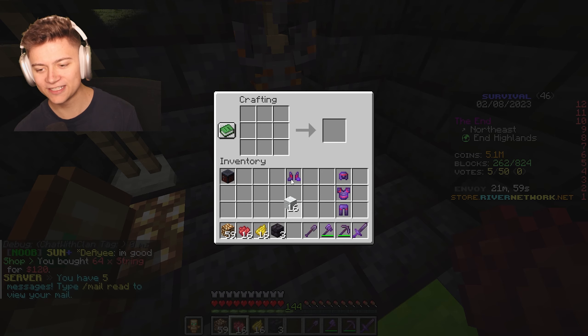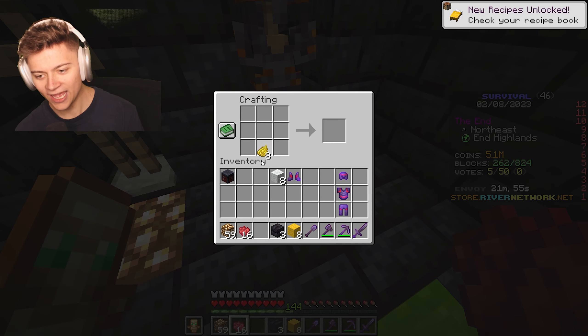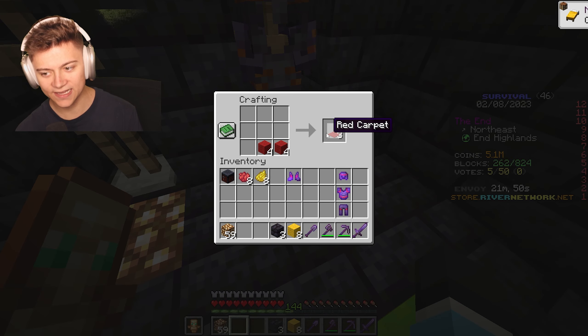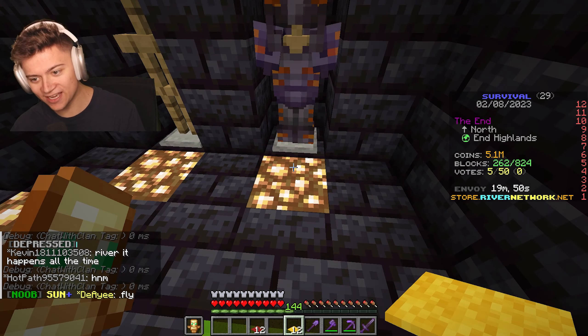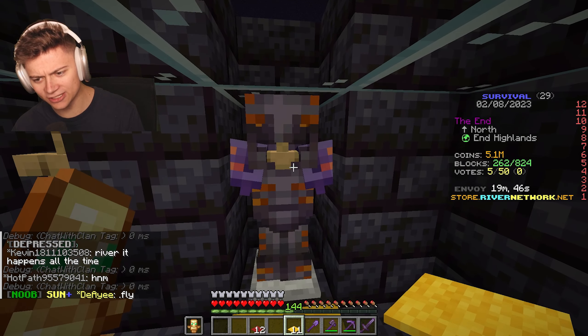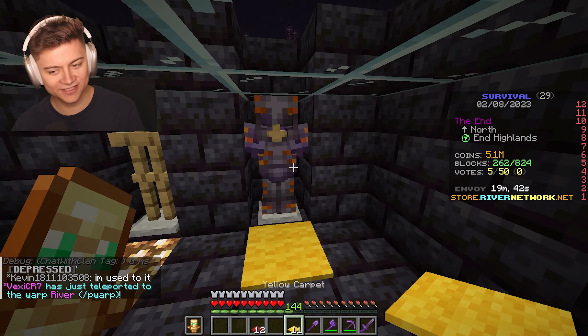We're going to need carpets too, almost forgot! We'll craft some wool, dye half of it yellow and the other half red, then put it into carpets. I thought I did it wrong for a second, but yes, I did it correctly. Now let's place down the yellow carpet — this just looks so cool! It does look a little orange, but I've already crafted it so we'll leave it.